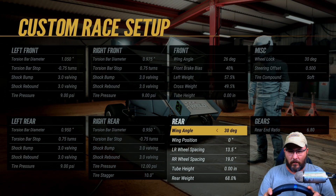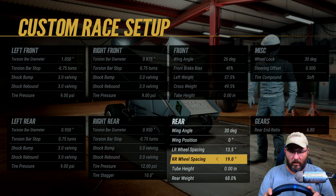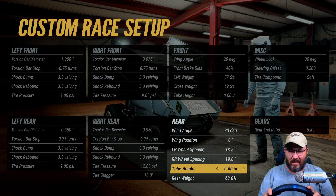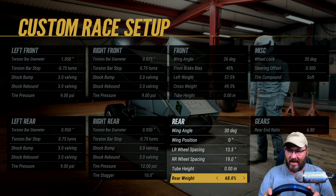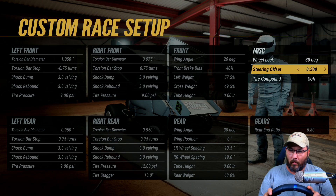Wing angle is 30 degrees on the rear. Wing position 0. Left rear wheel spacing is 13.5. Right rear wheel spacing is 19. Tube height is 0. Rear weight is 68. Wheel locks 30 degrees.